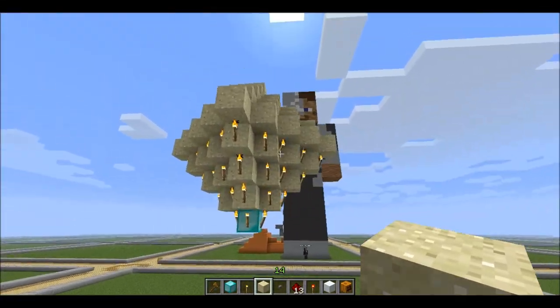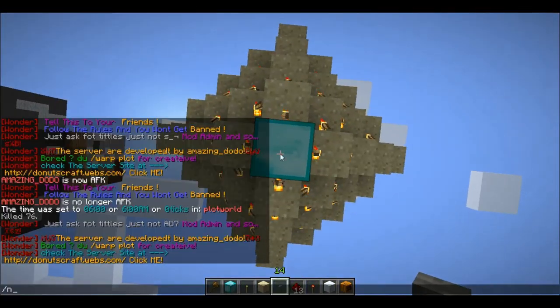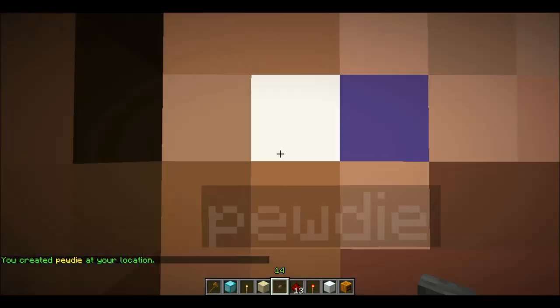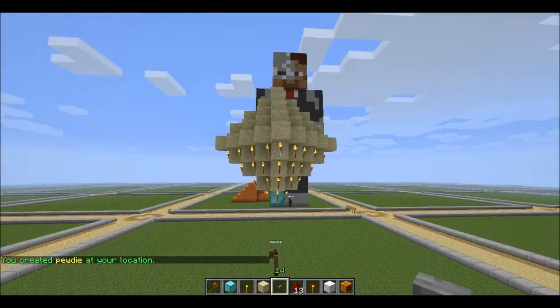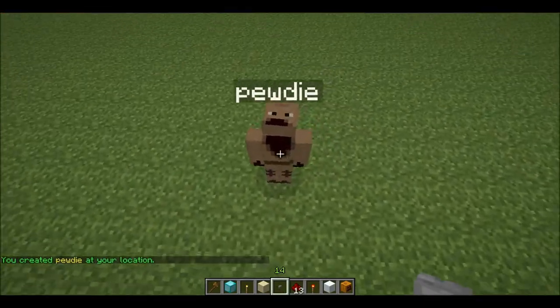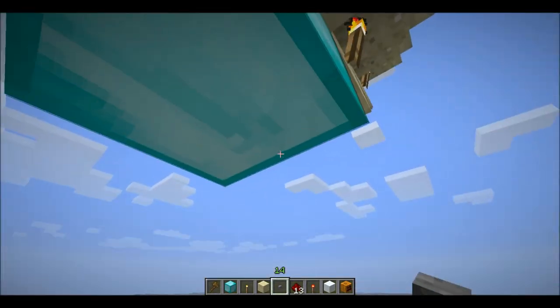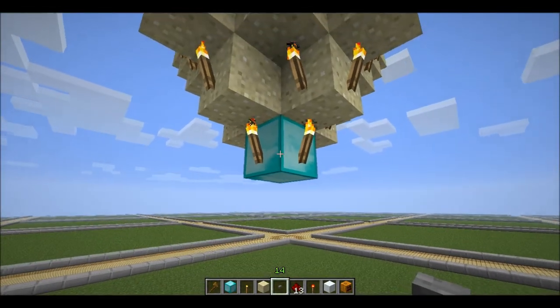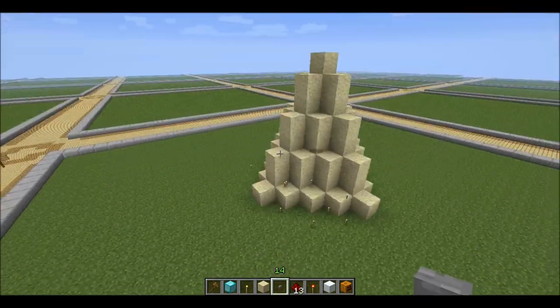You have your trap done. And then we are gonna place an NPC here — NPC create. We can take Pewdie. There you go, we got Pewdiepie. You wanna get crunched? Hello Pewdie, what are you doing down there? You'll get crunched. And it will look like this — when he breaks it, bam, he'll get crunched.